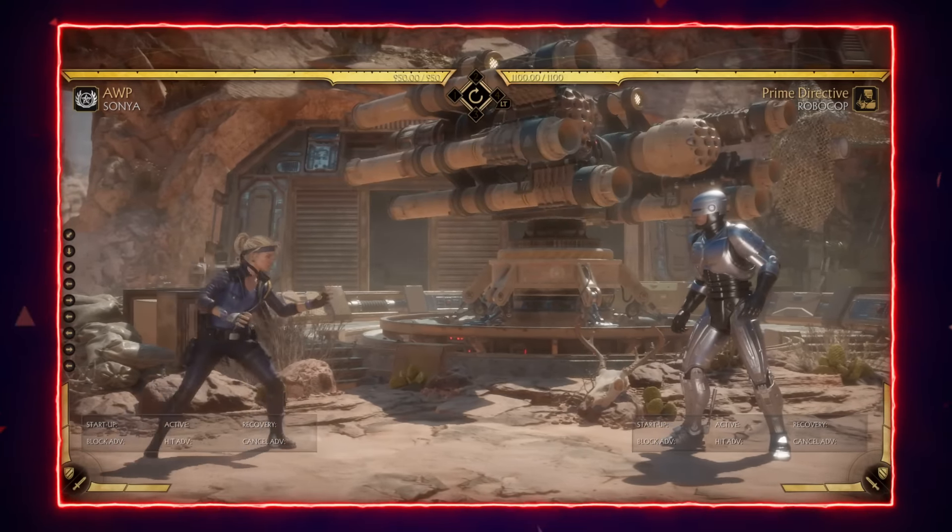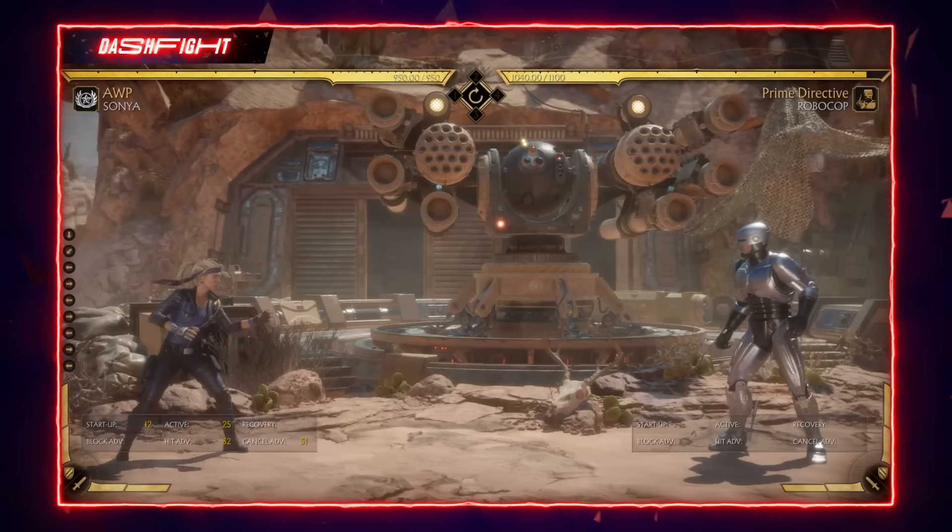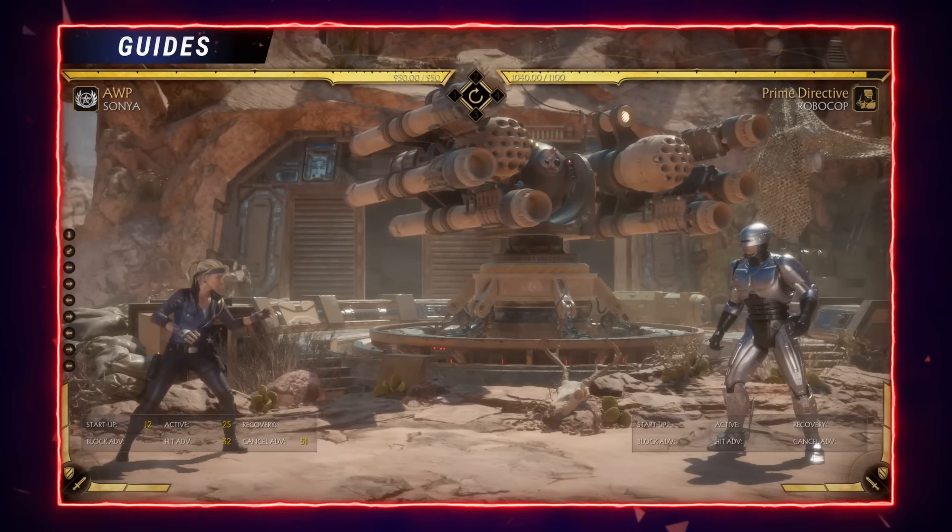If you look at the health bars after timing these properly, Sonya has less of her health bar intact than Robocop does, even though they've both dealt 120 damage to one another. This eventually adds up and can make things quite difficult for Sonya, especially if she's far away and needs to come back from a life deficit.